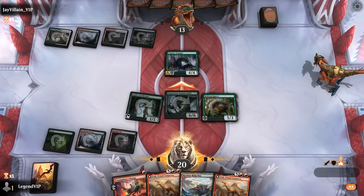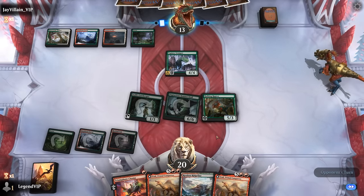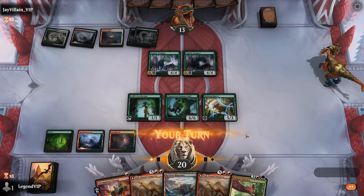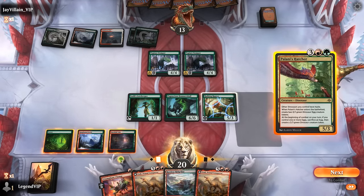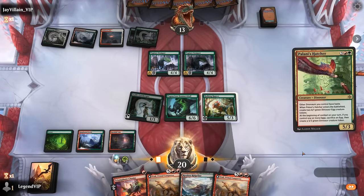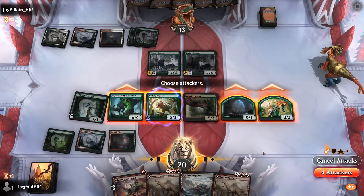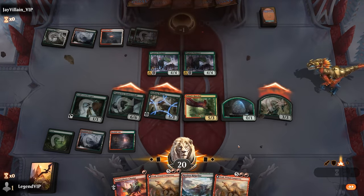Next turn we could get there already with an untapped land if they don't interact. Another Stomper — could Chomp one of them. Although right now they don't even block, and with the two extra mana I can play Hatcher, which would present lethal. So let's tap the Lorekeeper so I can still Chomp if I'd like, though it may not be necessary. Blazing fast start here from the Dinosaur deck — on to the next one.